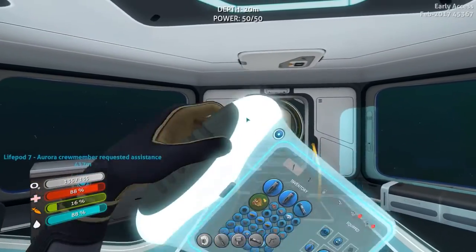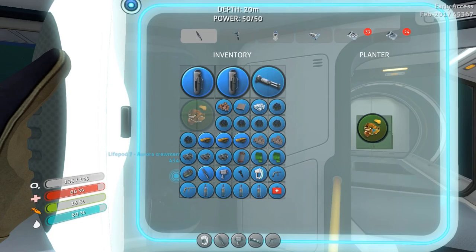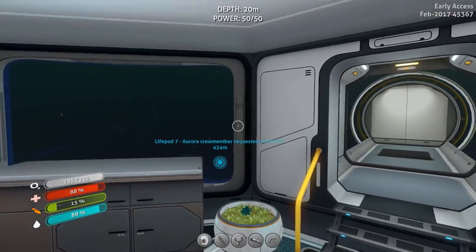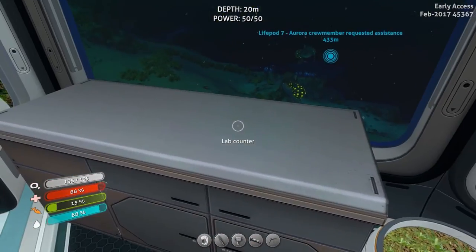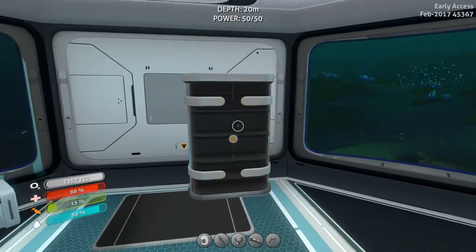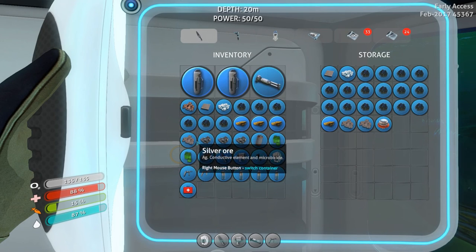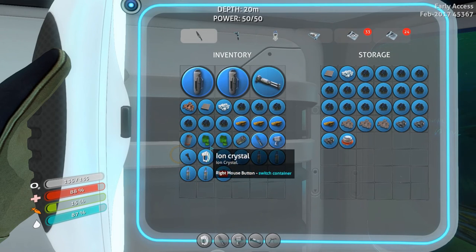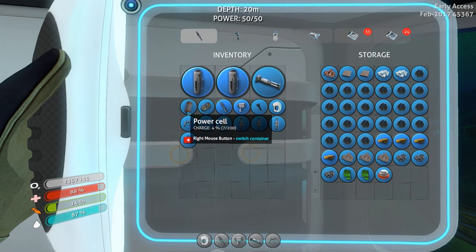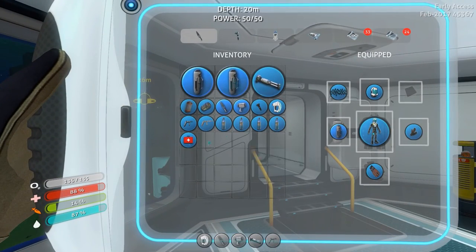Welcome aboard, Captain. I wanted to see if I could put this in here. It does, it grows. So we're going to grow a Bulba tree there. I don't seem to be able to use this lab counter or desk or anything. I guess a lot of this stuff is just decoration, but still pretty cool. So let's start storing some of this stuff away, especially this. We do need this to build what we were trying to build. We built it - the stasis rifle.